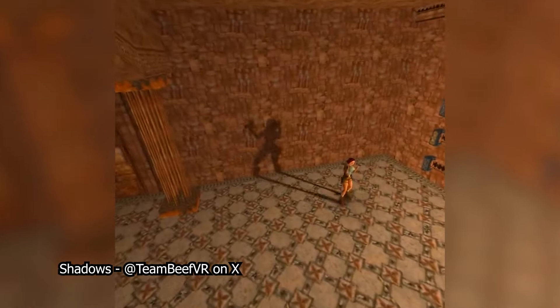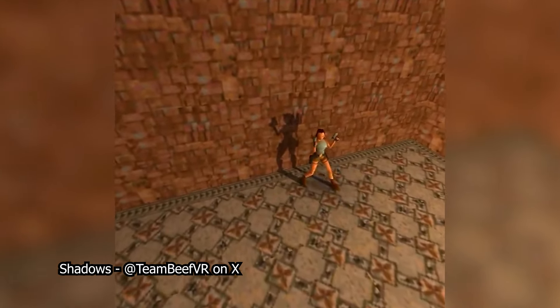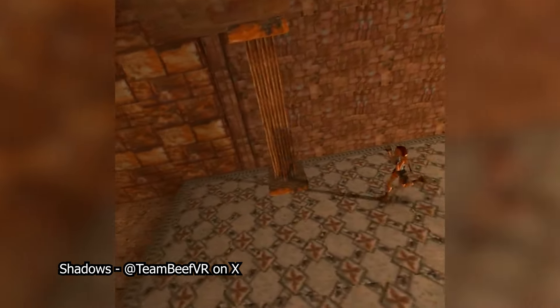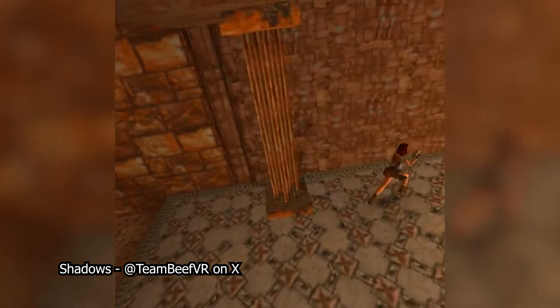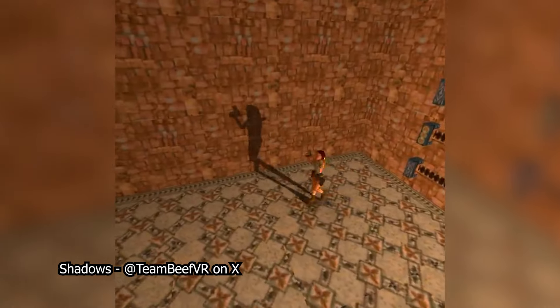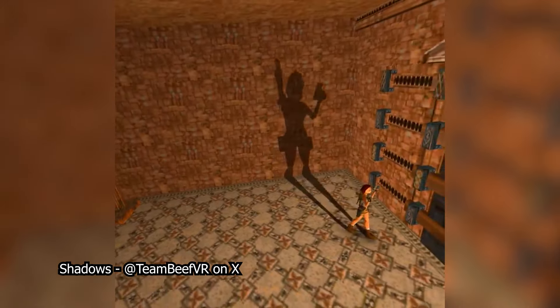Another thing that has been added are dynamic shadows within the VR port. This means that Lara doesn't just have a circular shadow below her feet — there will be an actual shadow that projects onto the floor and the walls of the room you're in. We can see an example of this as shown by TeamBeefVR on X, with Lara running around near the exit door of St Francis Folly.